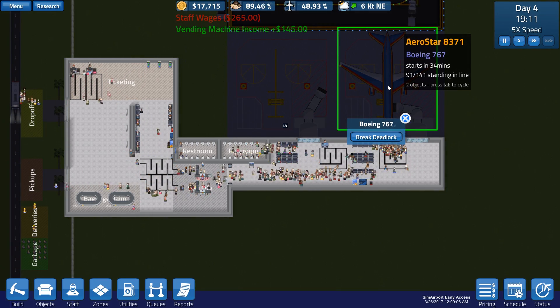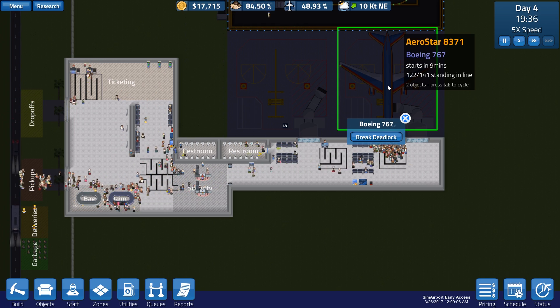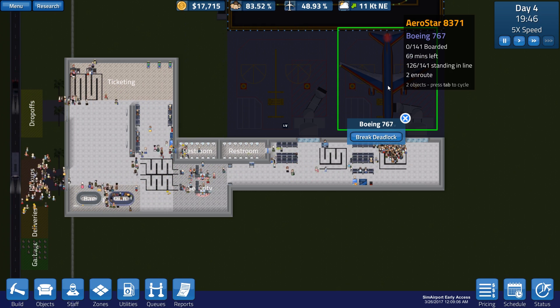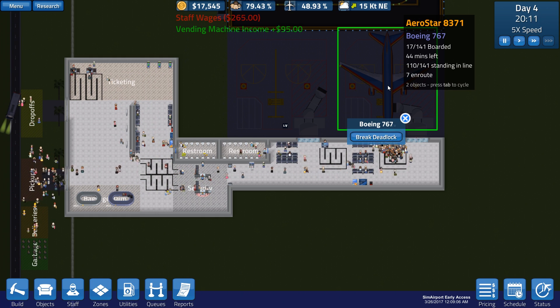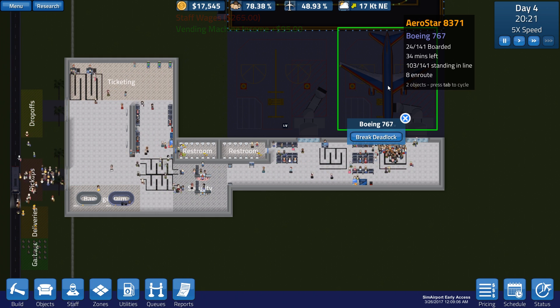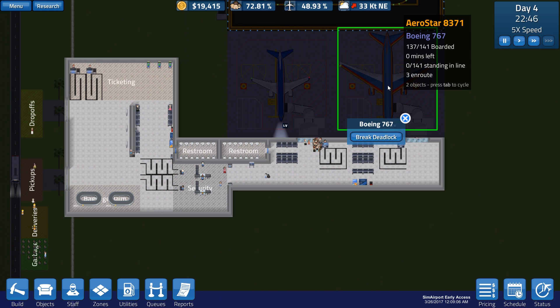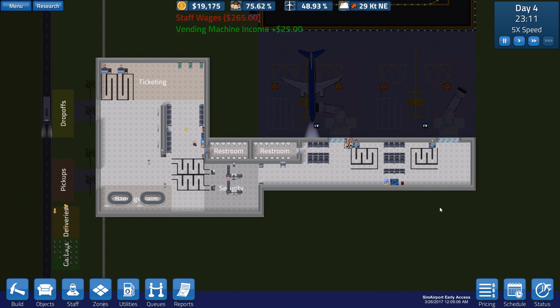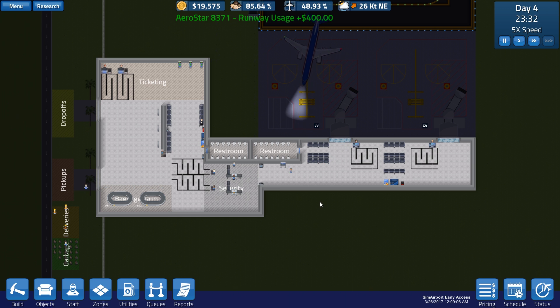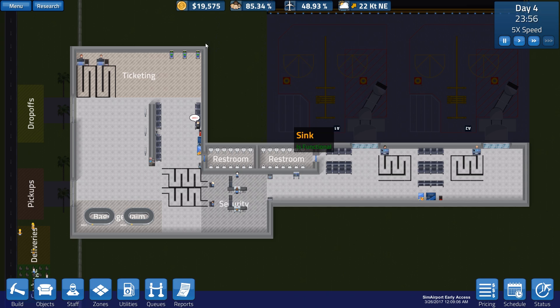Flight 371 needs people standing in line and they're gonna start boarding in 30 minutes. There should be 141 - I'm not entirely sure if that's the number of people on the plane or just the amount of slots in the line. It says there's 141 boarded. Hopefully we get everyone on there. Someone missed their flight, just one person though, but I don't see anyone yelling 'argh.' Maybe we fixed that - maybe they were all trying to get in line near these vending machines, but now I put some over there.